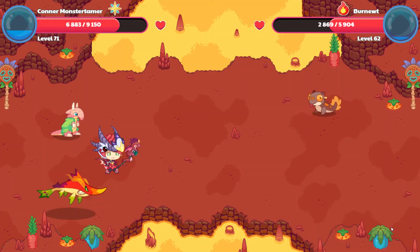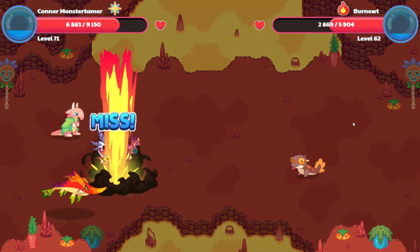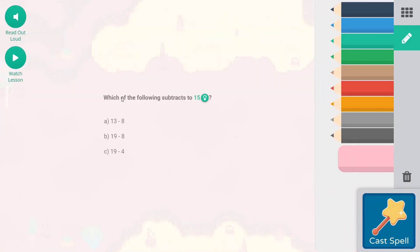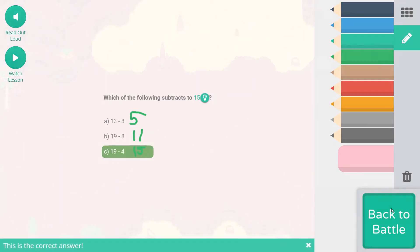We have a new pet — Burn Noose! With Volcanon. I think we got a Burn Noose before, but I'm not positive. We've already got one. Falling Star Smash — which of the following subtracts to 15? 13 minus 8 is 5. 19 minus 8 is 11. 19 minus 4: 9 minus 4 is 5, so 15. 19 minus 4 subtracts to 15. Let's cast that spell! Woo-hoo! 19 and 4 have a difference of 15.